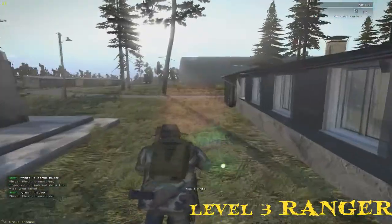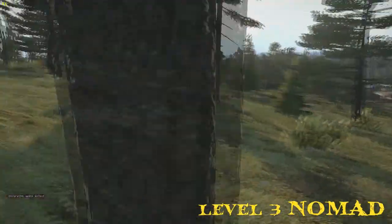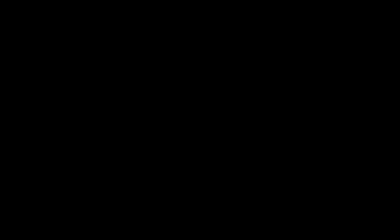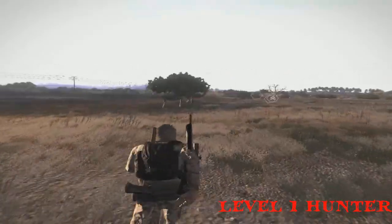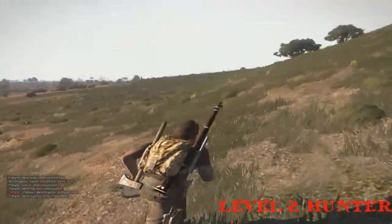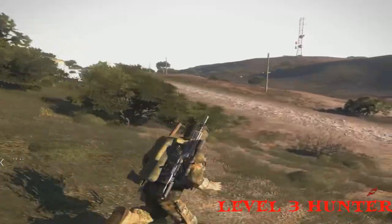What about the bad guys? Well, first off we have the outlaws — they have half their face covered with a bandana on all three levels. Hunters are the easiest class to recognize: ugly stare, crazy shine in their eyes before they hatchet you. They have full face concealment with a shemagh. All hunters, including all levels of that class, have their face fully covered.